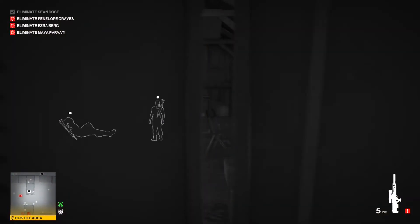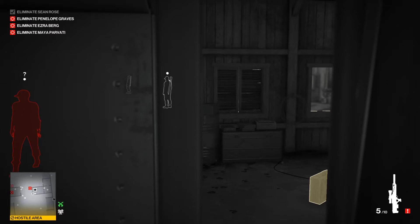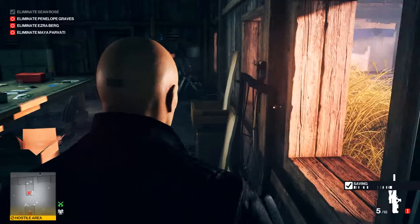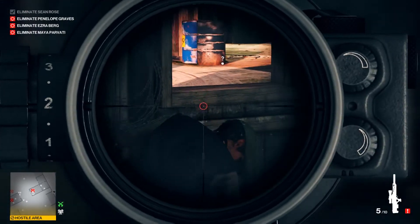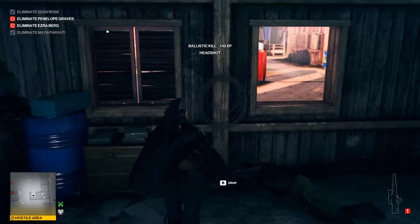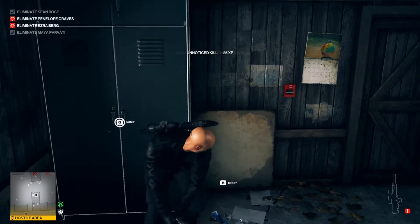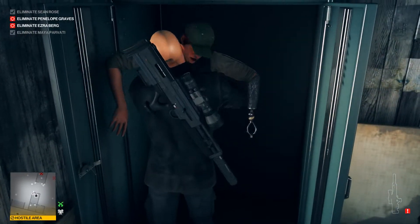We just hide in this place over here. When the target comes inside, she will see the briefcase and go for it, and we have the option to kill her. When she leans down, we shoot for the head. Be careful not to shoot her outside of the window — we don't want that. Then hide the body in this place.